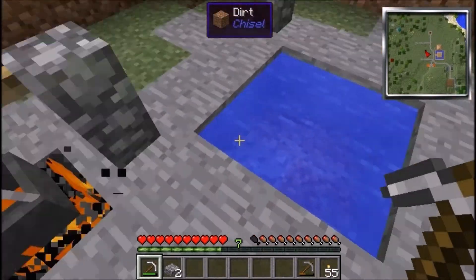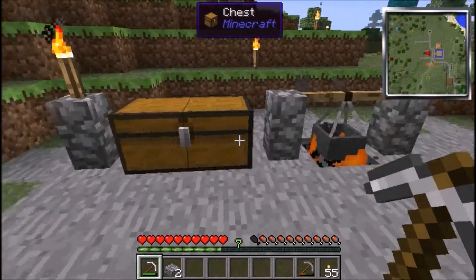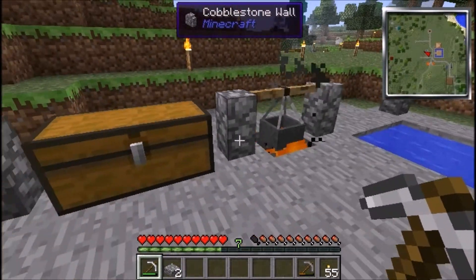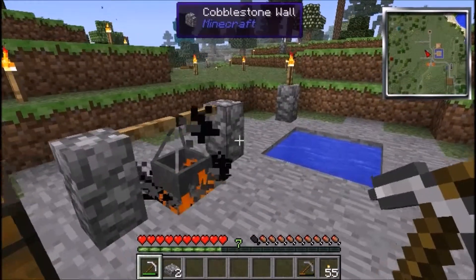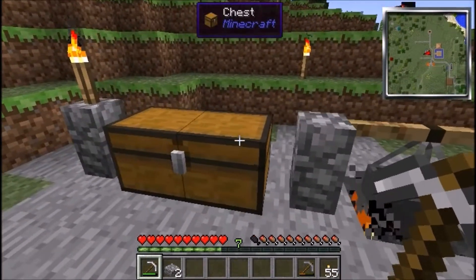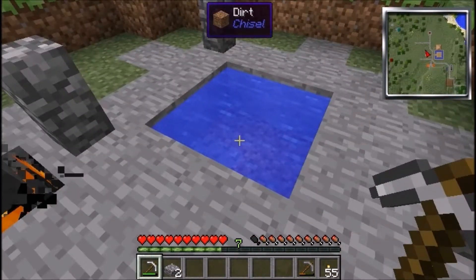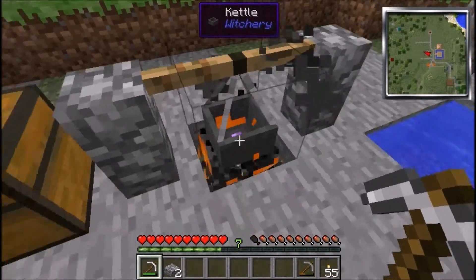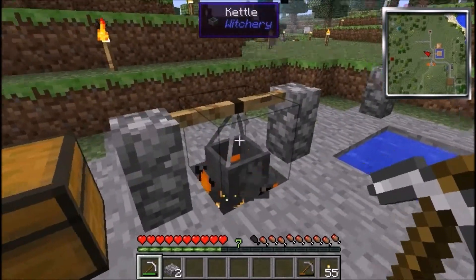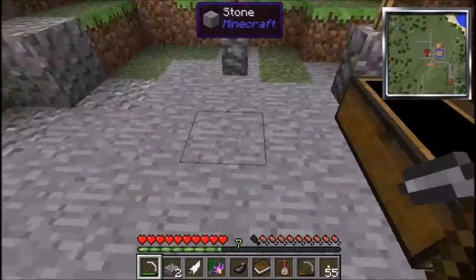Now what you do is you have to bucket some water in. So you need probably a well like this next to it, and then you're going to click it in there — it'll fill with water. Then what you do is throw the items that you need for the recipe. So the next thing you're going to make is obviously the kettle book.